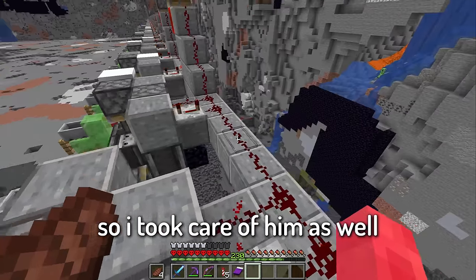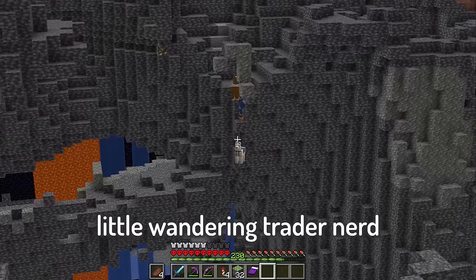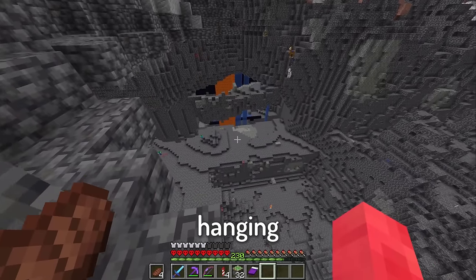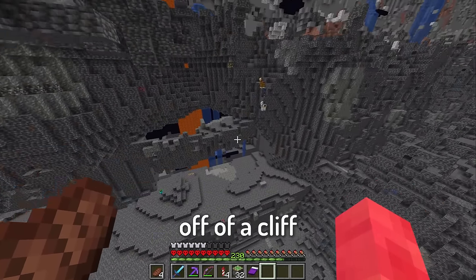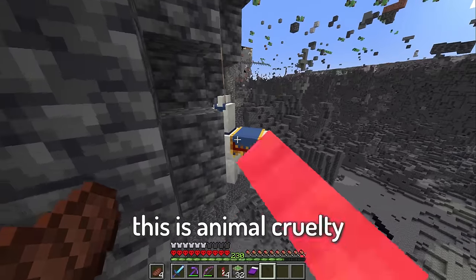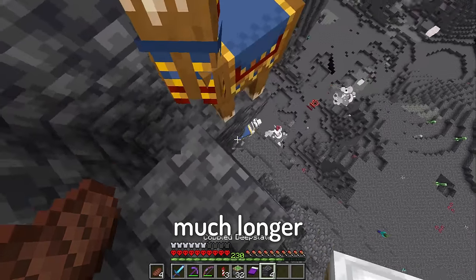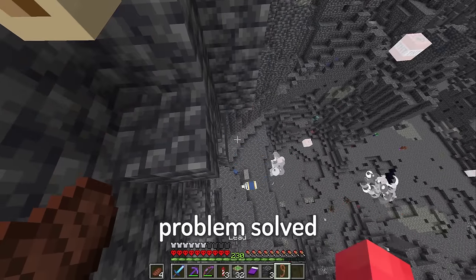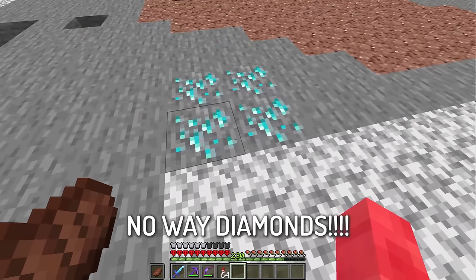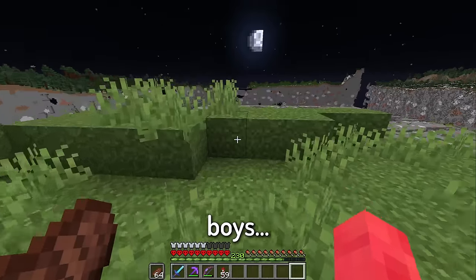Also there was a wandering trader, so I took care of him as well. Little wandering trader nerd over here with a couple of buddies — he's hanging one of the llamas off a cliff, dangling him. I gotta rescue this guy, this is animal cruelty. Don't worry, I'm about to rescue you. Boom — problem solved, now neither of them are hanging. No way — diamonds!